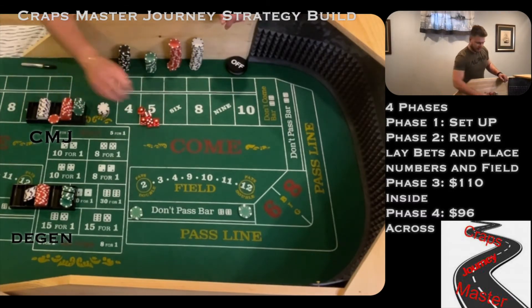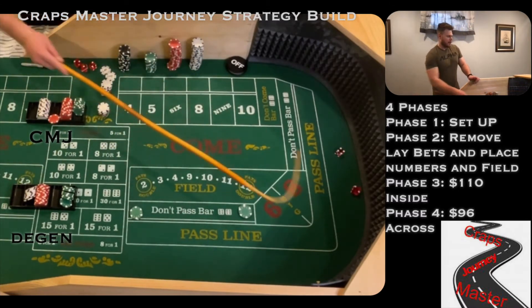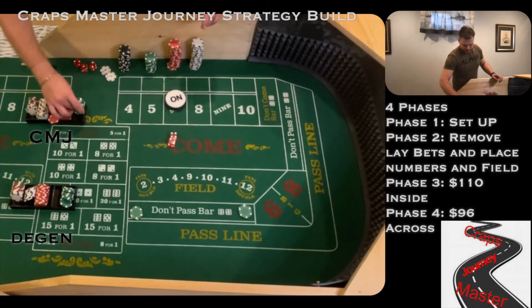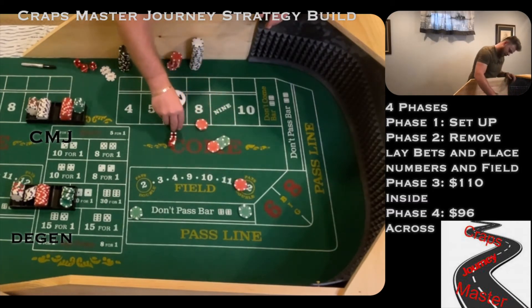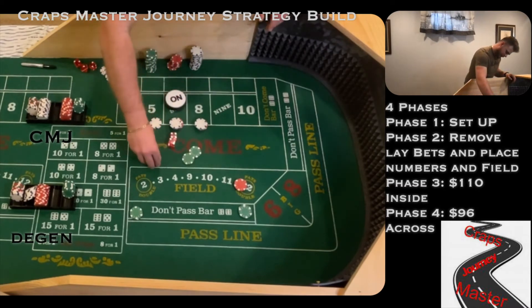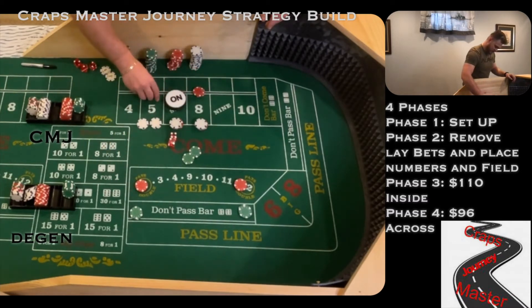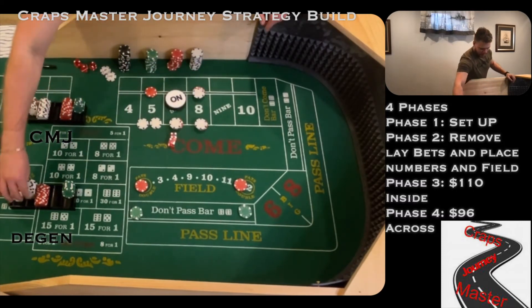How long has this been going on? About 20-something minutes — not too bad. That's why I broke this down into two videos. We've got a 4-2-6 — that'll be our new point. Lay bets go back to the rack. Joe's dropping 55 as you know by now. I'm dropping 50: $15 in the field, $18 on the 5, $3 cap, $2 change back to me.